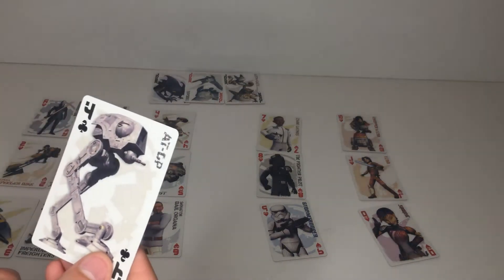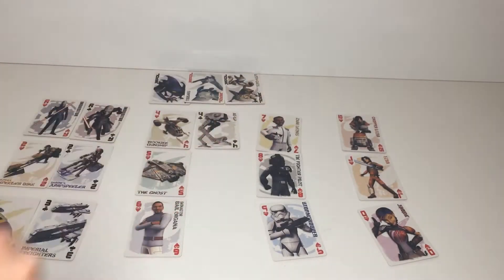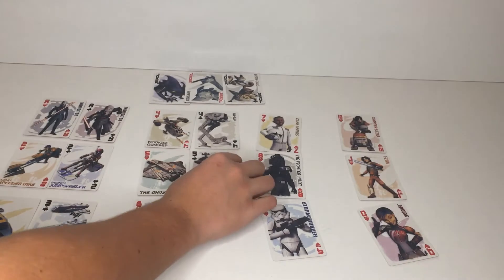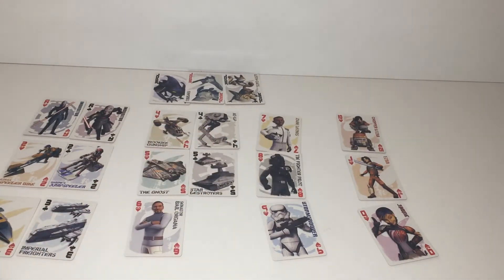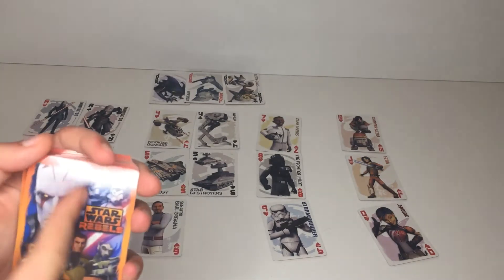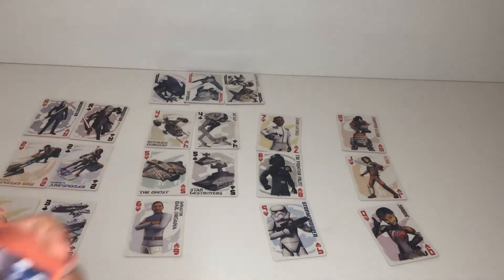Four AT-DP Walker — which is a decent walker, not like the coolest one ever. Star Destroyers, always nice to have. They go with the Ghost — this is why I paired them up, because they all seem to go together. This box is super awesome by the way — the box art is on the back of the cards.